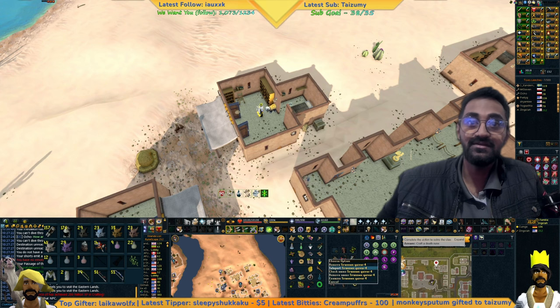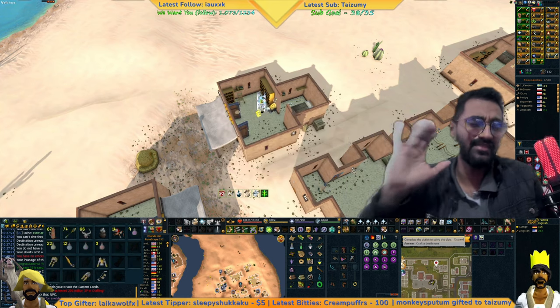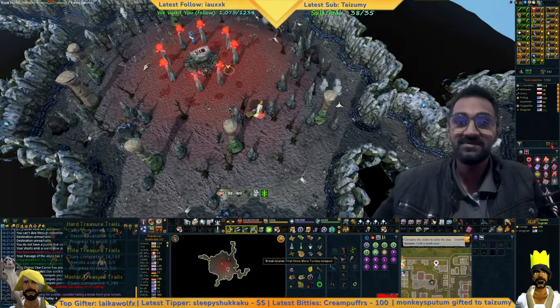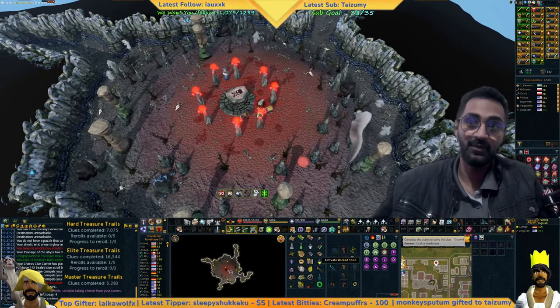Death altar. The Turanian Quiver has 5 teleports for free to the death altar. I think you need Turanian Quiver 3, or you might need 4 — I'm not 100% sure on that. Make sure you use those before you use your Wicked Hood teleports.